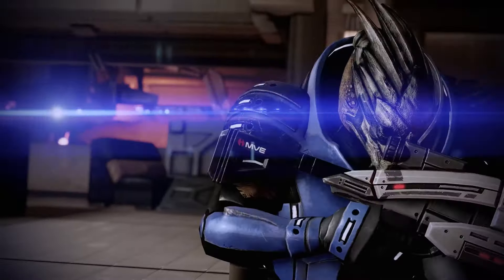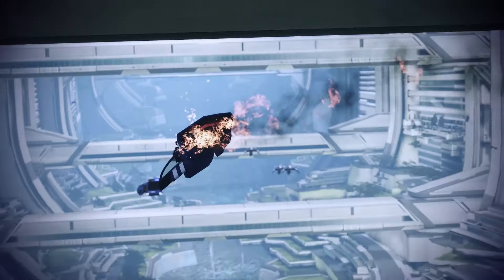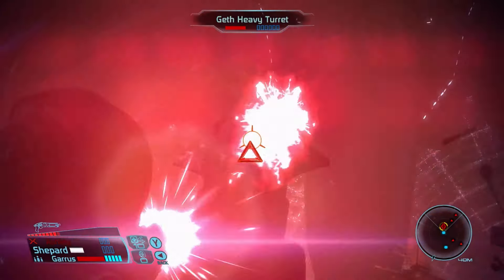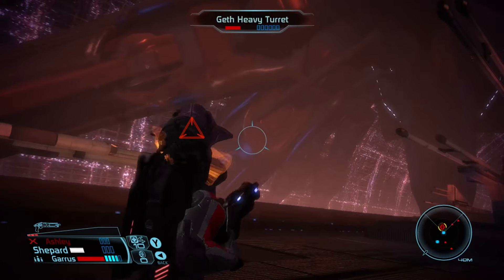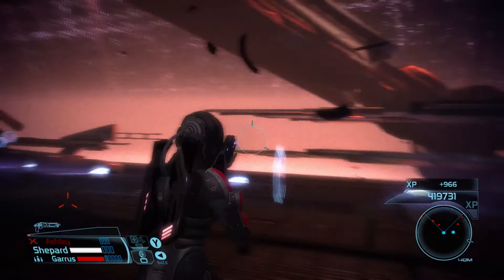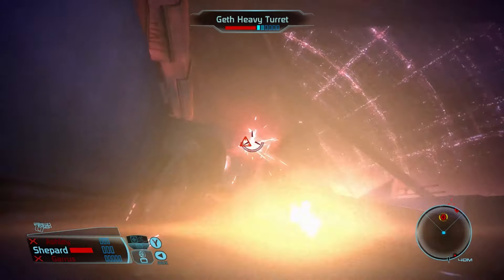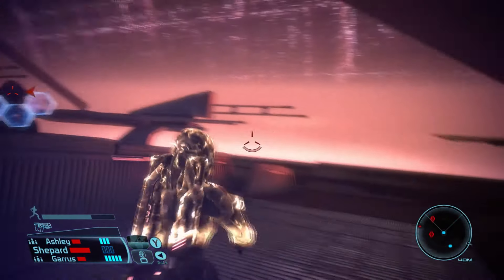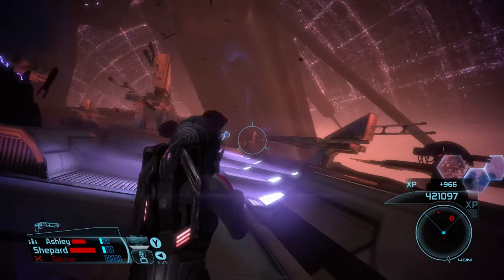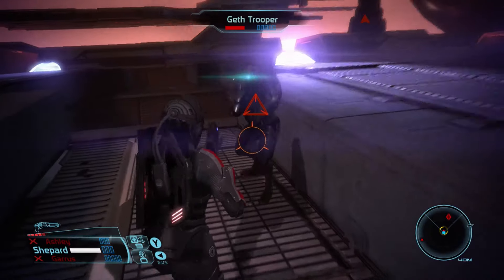The remastered graphics make the rich, detailed universe even more stunning. The alien worlds, space stations, and starships look amazing with improved textures, lighting, and visual effects. This brings new life to the epic space adventure. The gameplay across the trilogy has been polished for a better experience. Combat is more fluid and controls are more responsive, especially in the first game, which had the most improvements. You can use a mix of biotic powers, tech abilities, and traditional firearms to defeat your enemies. Each game also offers different gameplay mechanics and improvements, keeping the experience fresh throughout the trilogy.